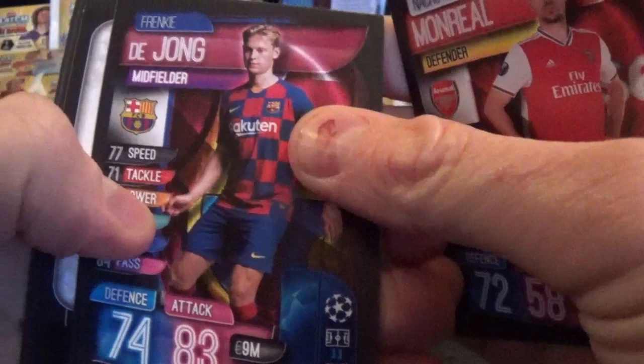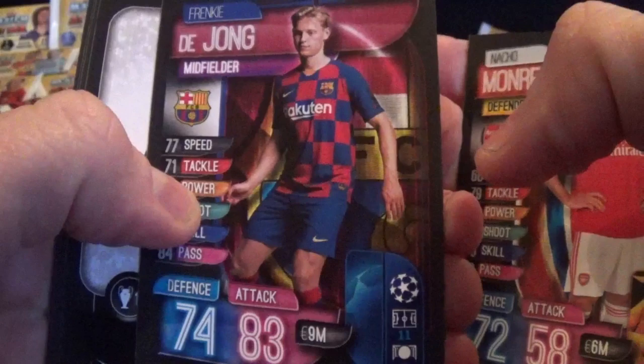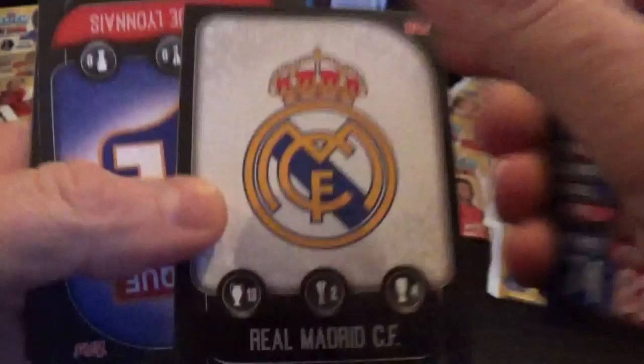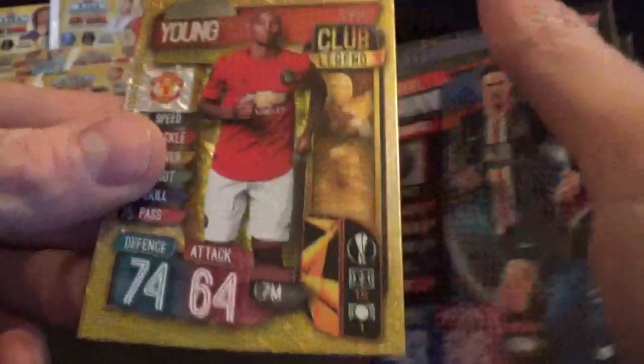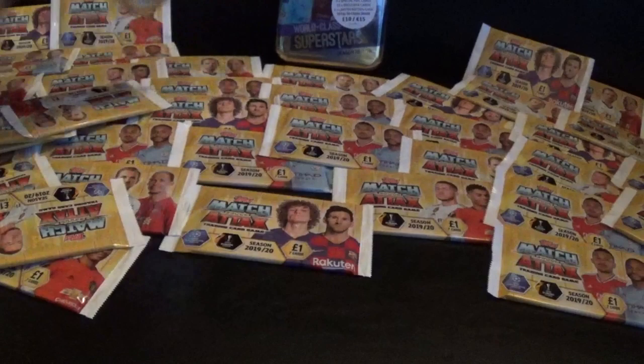There's another goal - Norwich 0 Manchester United 2! Rashford actually scored - he got through and scored a goal at last, having missed a penalty a moment ago. It's now 2-0 to Manchester United. De Jong, Real Madrid club badge, Lyon club badge, Cavani, and Club Legend Ashley Young for Manchester United.